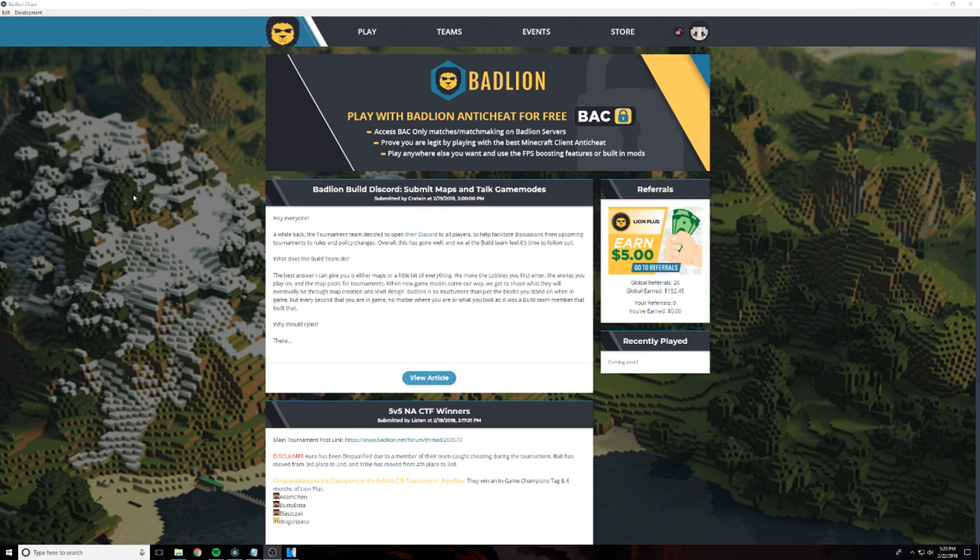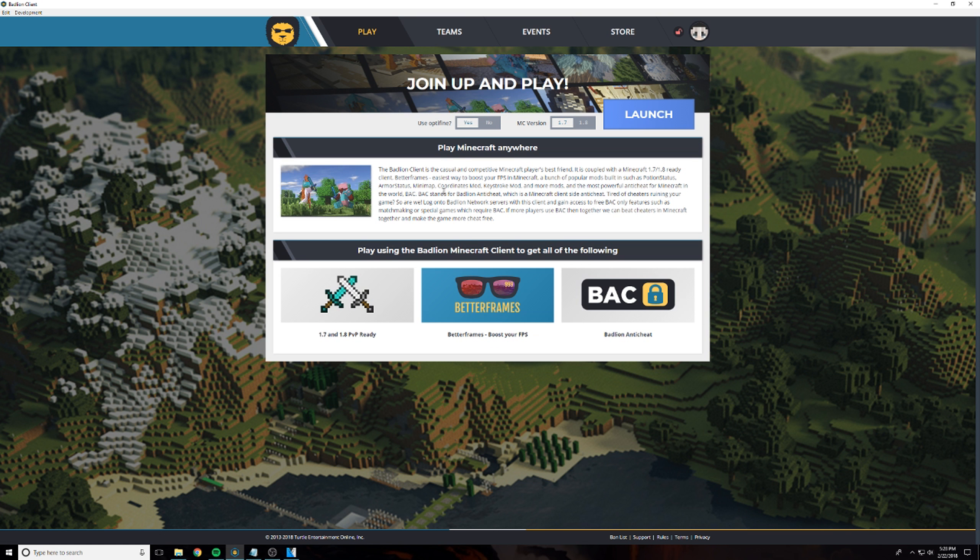So the first thing you're going to do when you first launch up the client is go to these tabs up here. You can get logged into your account right here by logging into your BadLine profile. You can see account support, settings, social, and logout. You need to register for a BadLine account on the forums in order to use this. We're really going to focus on the play tab — click this, and as you can see, it says 'play Minecraft everywhere.' The BadLine Client is a casual competitive Minecraft player's best friend.